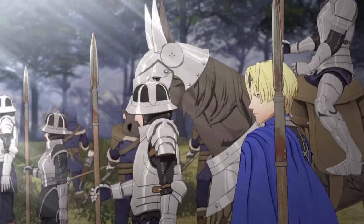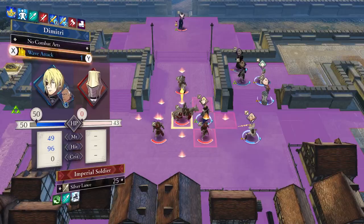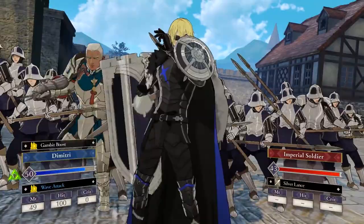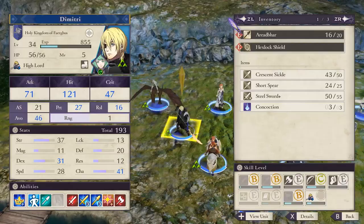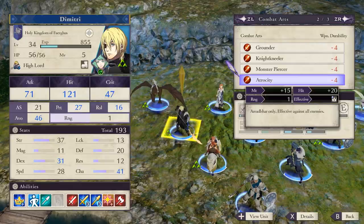Dimitri favors lances, and his crest may sometimes double his attacks during combat arts. This will make him very damage-heavy, along with decent accuracy if you put in the training, but he's a bit more vulnerable than Edelgard in defense. By Part 2, his personal ability will evolve to grant him extra avoidance if his HP is at full, making him a great offensive unit. His Hero's Relic Lance has a special combat art that makes it effective against every enemy type, effectively doubling its damage in the process.